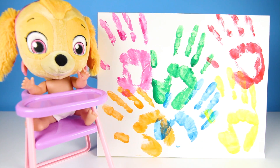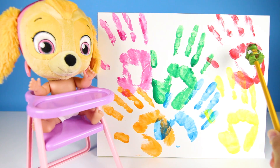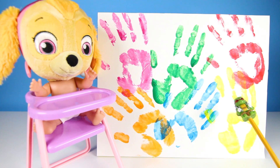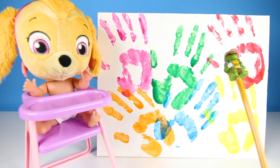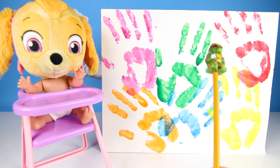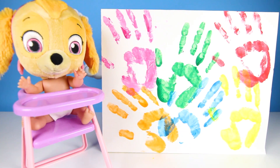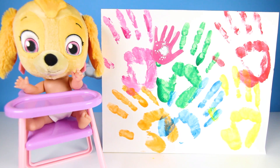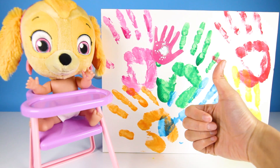So fun! Let's go over the colors now — pink handprint, green handprint, red handprint, orange handprint, blue handprint, yellow handprint. But with all these handprints, I think something is missing! A pawprint! Skye, would you like to put a pawprint on the board? Yes! OK, get ready! Pink color, pink color, where are you? Here I am, here I am, how do you do? Good job Skye! The pink one is yours since it's your favorite color!